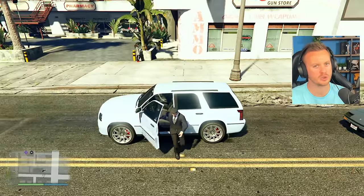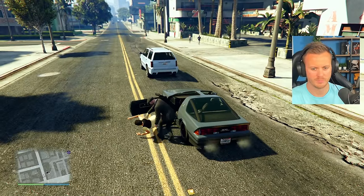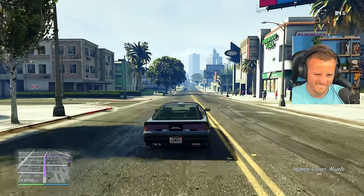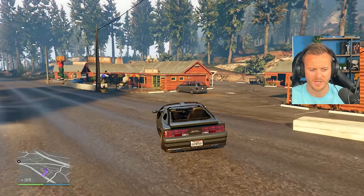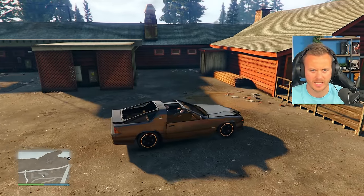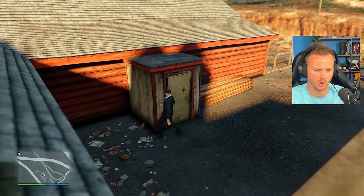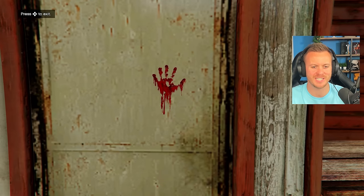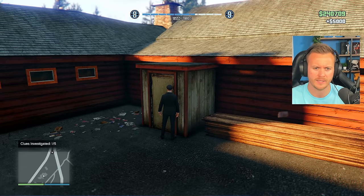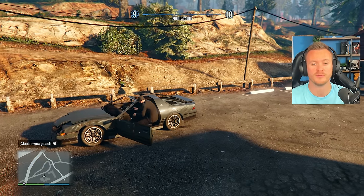This car is just a little bit too slow for us. I needed something with a little more muscle. Here we go — now that we're here, there should be a little sign for us. I believe it's on this right over here — this box, building, door, whatever you want to call it. Once you get here, as you can see: investigate. So you take a little look at that hand. Now that has started up the investigation, and we are one of five.